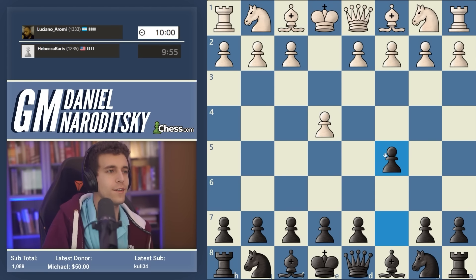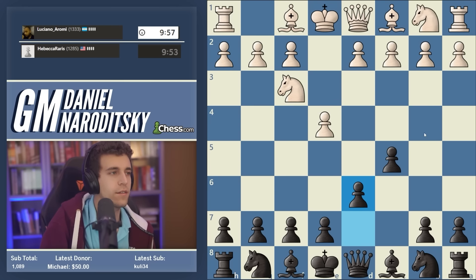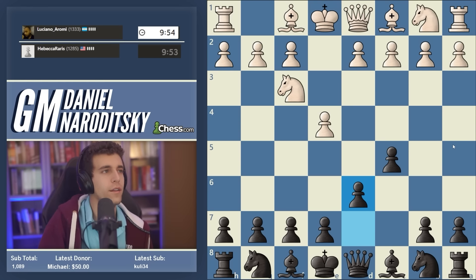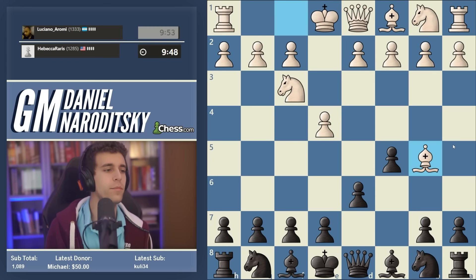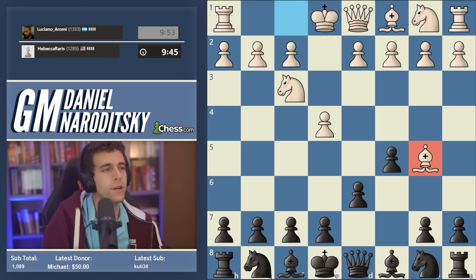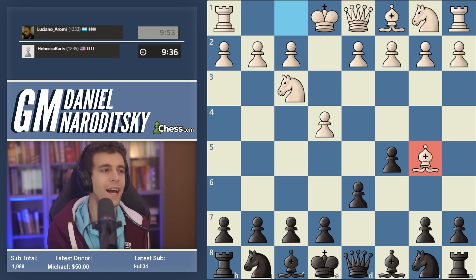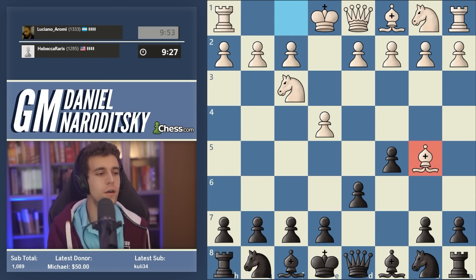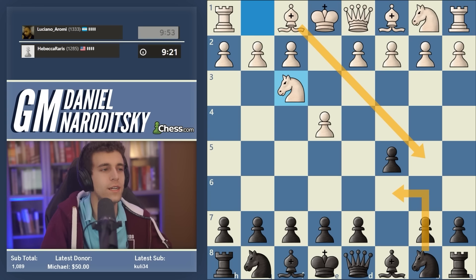Thank you SlickShame for the five subs to start off the speedrun, and we have a Sicilian. Knight f3, d6 — will we get a Knight-orf? I think we've gotten at most two Knight-orfs so far and that number will remain very small. Bishop b5 check. This particular line is alternately known as either the Moscow Variation — that's how it was introduced to me — but on chess.com it's labeled the Canal Attack. I think these two names are interchangeable.